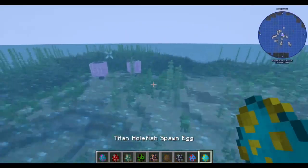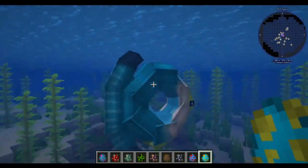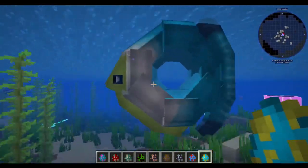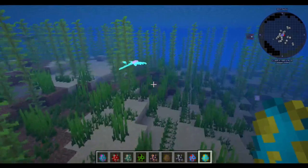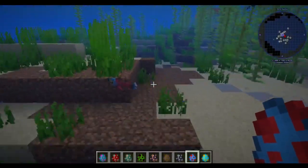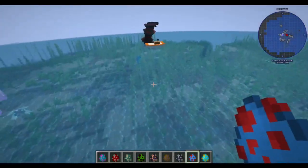Next, starting from down here, the Titan Holefish — this is Subnautica Below Zero. This thing just kind of floats around; he's very chill. Then we have Symbiotes, which are just annoying little shits. I'm going to kill those things, I swear to god.